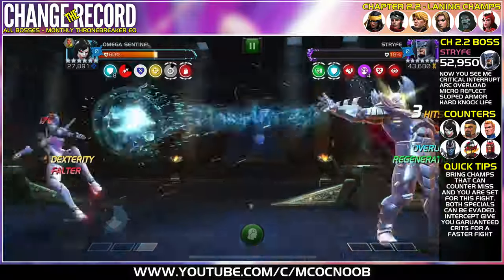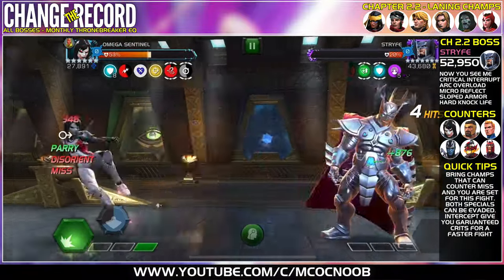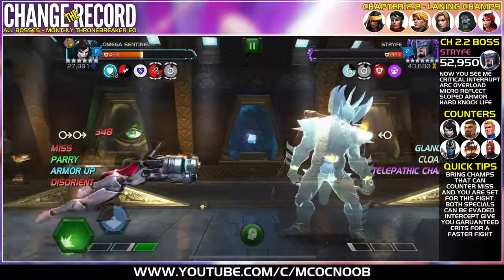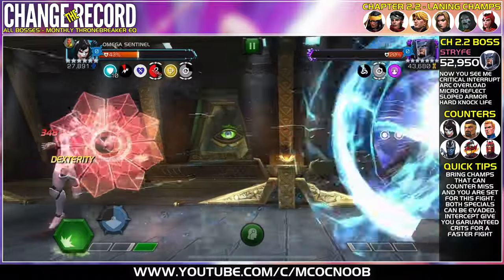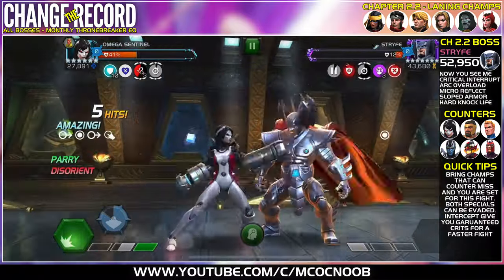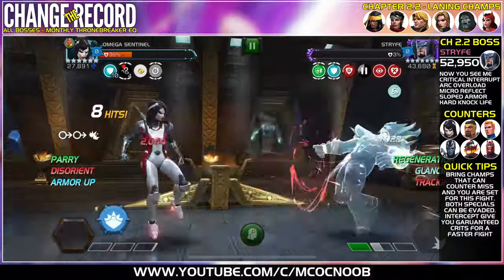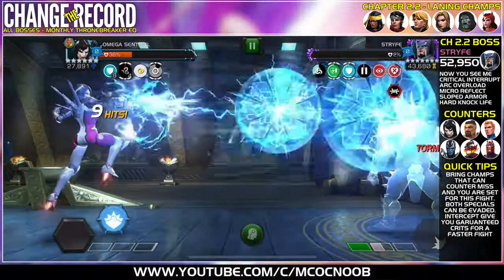In the fight, almost down to 19 percent — I have all three buffs applied but messed up at the end. I use a heavy attack to switch, get the Tracking back, parry again, and bring him down. Omega Sentinel is one of the best options for this fight.